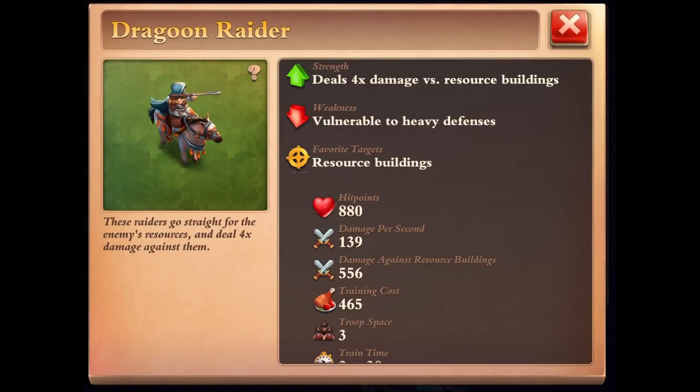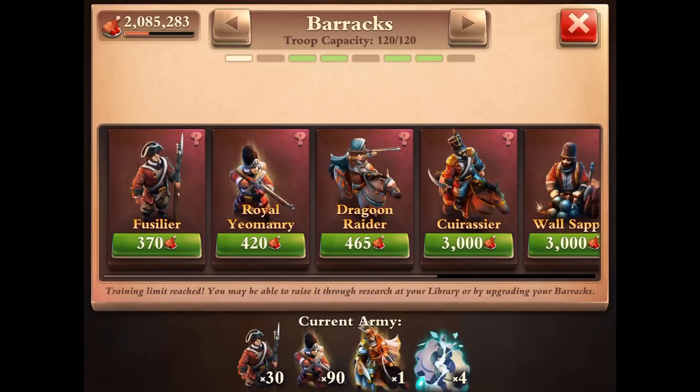Dragoon Raiders got a little bit nerfed with the new patch. Of course, you could just spam Dragoon Raiders and use the training blessing so you can train them really fast. But if you're not playing as the French, the training blessing of 66% is not that great. The French with their 20% bonus would get an 86% training reduction time. I noticed that spamming Dragoon Raiders, even with the training blessing, is a little bit slow.